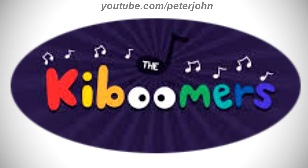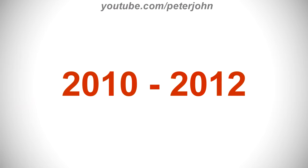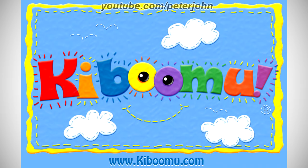Now I'm gonna talk about The Kiboomers. It is a show that has been creating educational kids songs that help promote child development and make learning fun. 2010 to 2012: here we have the logo of the first name, Kabumu. There is a yellow rectangle and inside it there are three white clouds, and between them there is the word Kabumu in red, orange, blue, yellow, purple, green, and orange text, and on the letters O there are two black eyes, and under the word there are yellow lines representing a smile, and under the yellow rectangle there is the text www.kibumu.com in blue text. Here is an intro.